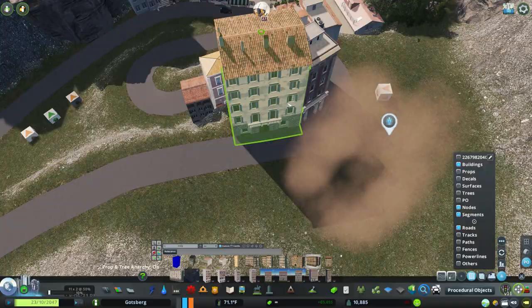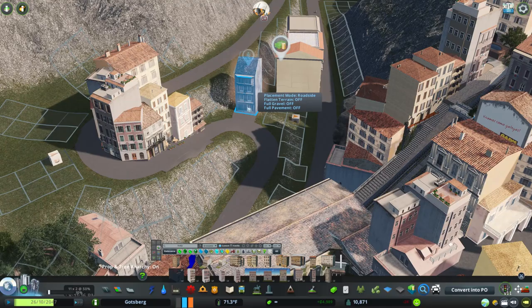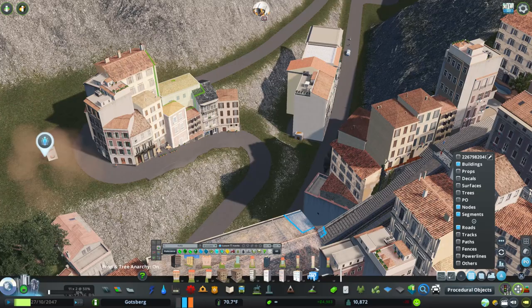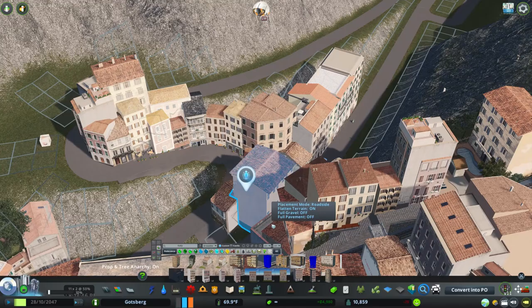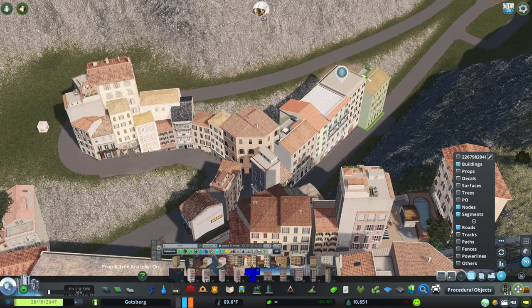Once I'd finished hand-placing buildings around the tightest curves, I made a point to fill the entire block with buildings, being as careful as I can to place them together so I'm not covering windows or having roofs cut into other buildings unnecessarily. Some of you will also be pleased to hear that Zarex has released some new Italian-style buildings on the workshop that look really old — there's heaps of cracked plaster and damaged facades — and I've got those in here.